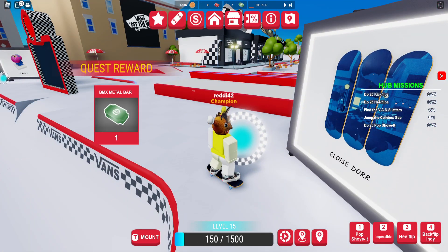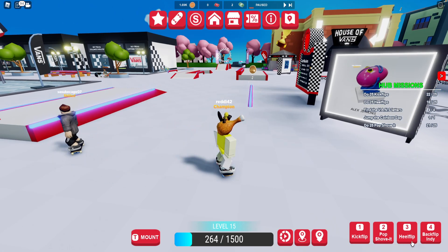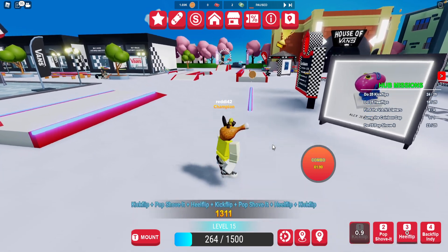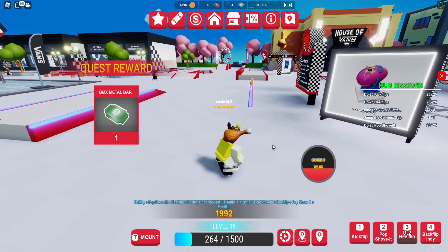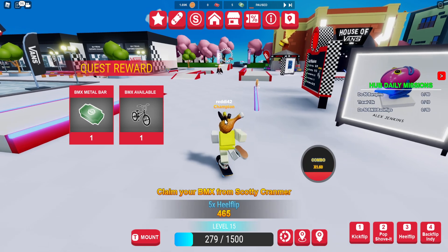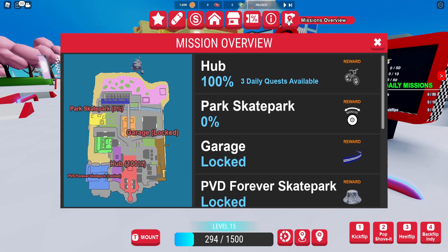We're doing kickflips, heelflips, and pop shove-its. Put them all in the hotbar and you can literally just stand still and spam each one - it counts. We did one there, pop shove-it, now heelflips - spam this. And there we go, got the BMX. Now we're gonna head towards the next zone, the Park Skate Park, which is on the top left.